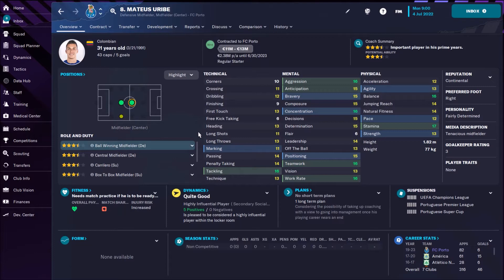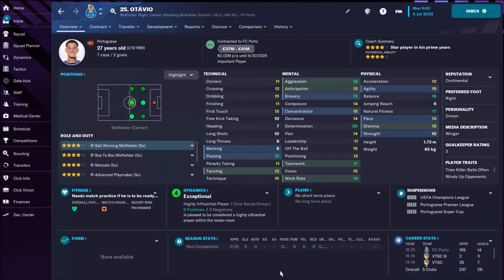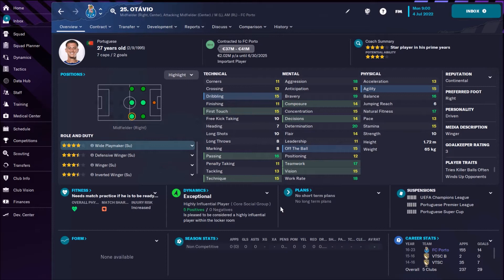There's nice cooperation between these two strikers. Behind them we have Stefan, a Canadian deep-lying playmaker playing with support duty, and Mateus Uribe who is playing as a CM on defensive duty. Both of them are protecting the defense while Stefan creates most things in the middle. On the right side we have Otavio, 27 years old, a ball-winning midfielder.